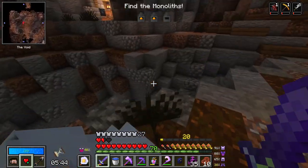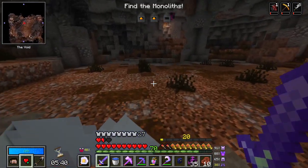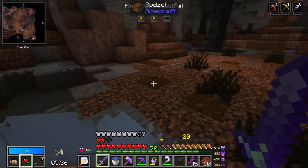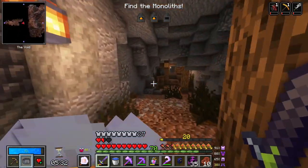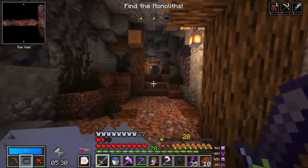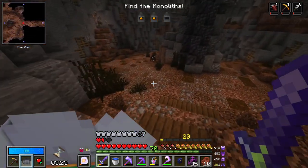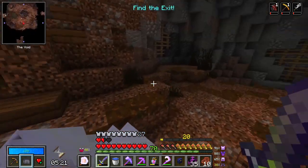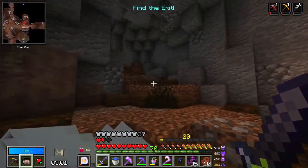One thing we could do is just leg it through every single room really quickly, see if there's a monolith right in the middle, and if there isn't just move on - that's not a terrible strategy. Just go parallel to the main path, find a monolith, then go back and loot. Absolute legend - yeah, so this room is doing upstairs I think.